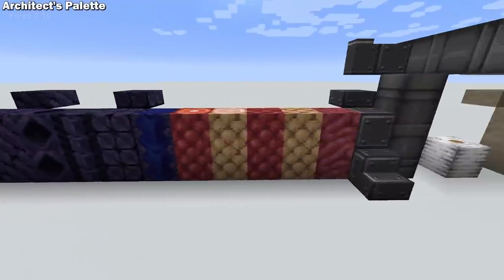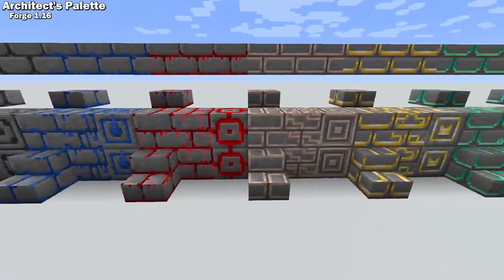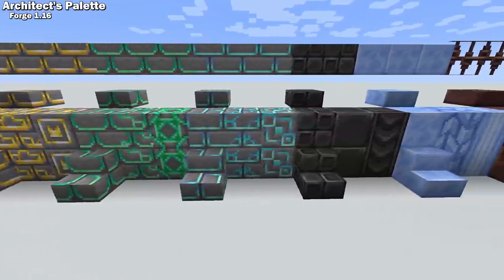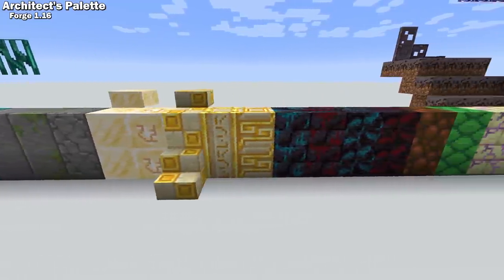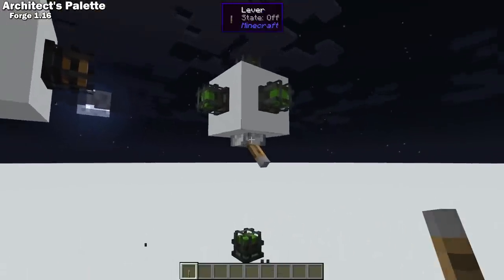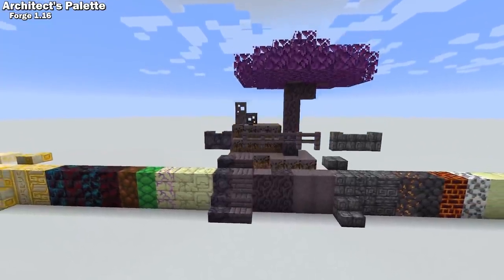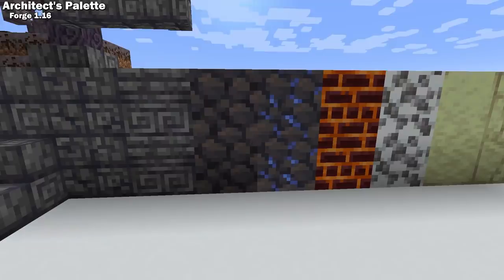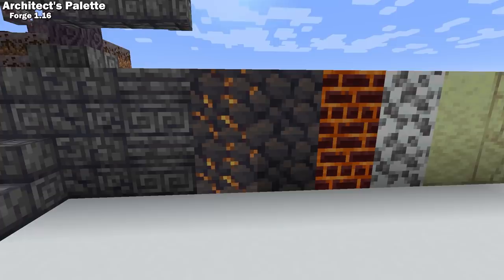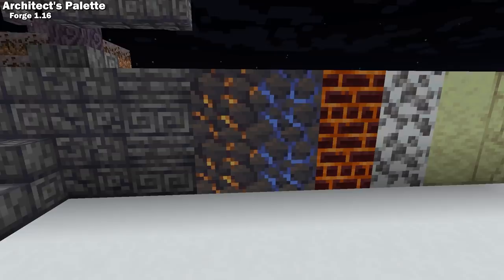Architect's Palette is a Forge 1.16 mod that adds a bunch of very nice looking blocks to Minecraft. Currently it adds nearly 200 new blocks including stairs, slabs, walls, and fences. Some of the blocks are light sources, and it adds redstone cage lanterns that would look amazing for industrial builds. It also adds a new tree with all the wood stuff you'd expect. Some blocks have interesting behaviors, like the sunstone and moonstone that light up depending on the time of day. And everything added by this mod is survival friendly, meaning there's some way to obtain it in a survival game.